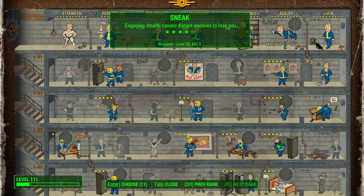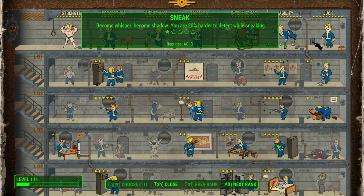My Agility pick would be Sneak, and Sneak is frankly just an amazing perk. If we look at the first rank: become Whisper, become Shadow — you are 20% harder to detect while sneaking.